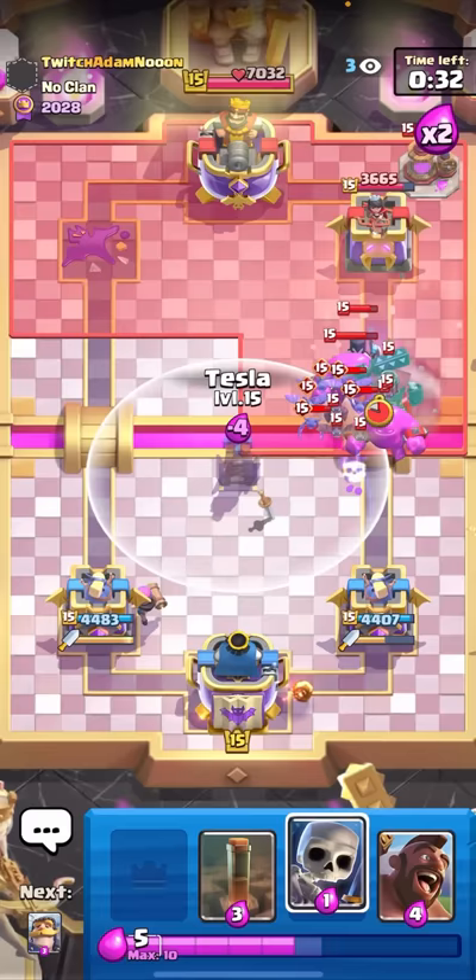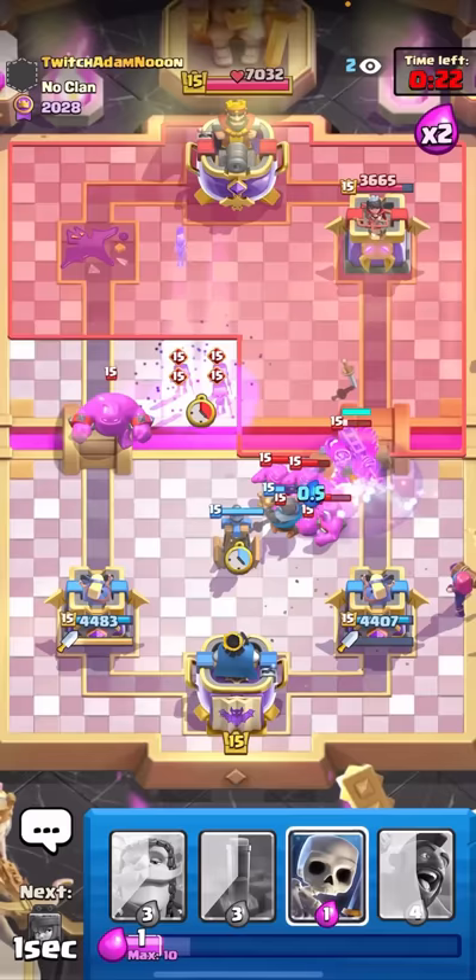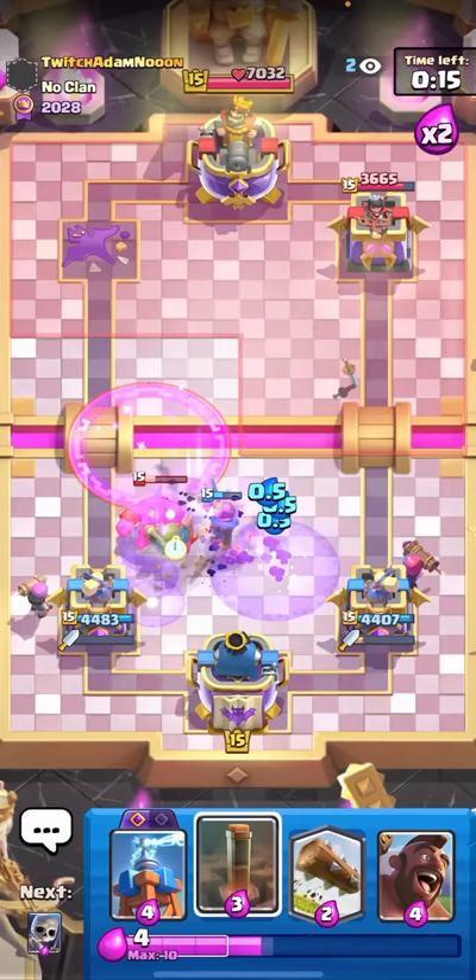Evo Tesla should get a ton of value right here. Was that the most satisfying Tesla ever? It just killed so many bats! I'll Evo Firecracker again and Log. That guy has E-Golem number three down - three Elixir Golems is crazy! I'll Firecracker here, Fire Spirit again, and if I just go for the Knight I think I'm okay. Very nice win!